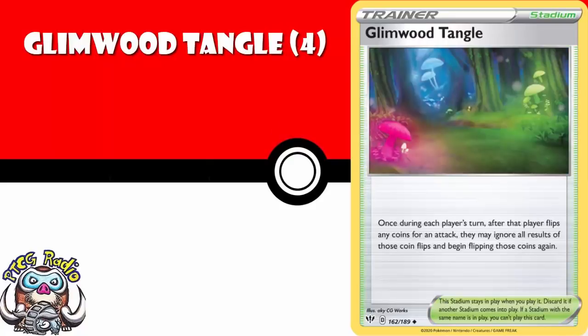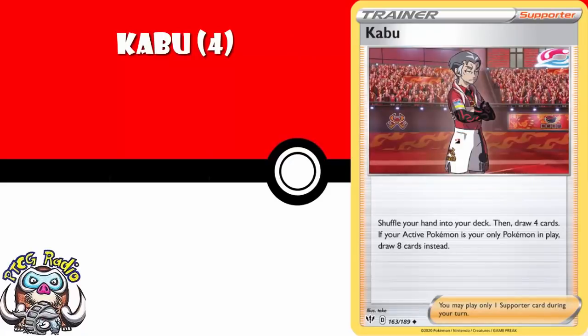Four copies of Glimward Tangle — it's one of the very best cards in the entire set. It lets you reflip coins for an attack, which will firstly make any flippy attacks better and secondly make attacks that are flippy viable when they wouldn't have been otherwise. Kabu lets you shuffle your hand into your deck and draw four cards, or if you've only got your active Pokemon in play, you draw eight cards instead. There are going to be some decks that play few Pokemon that really enjoy this, but it's also just a draw supporter, and post-rotation we don't have that many good draw supporters, so I think you should have a playset.